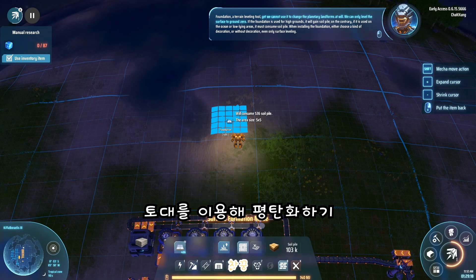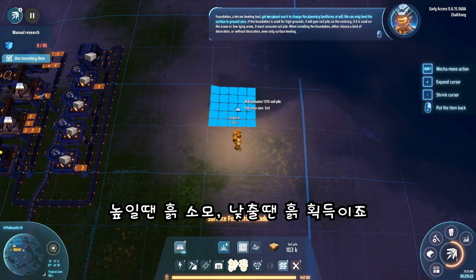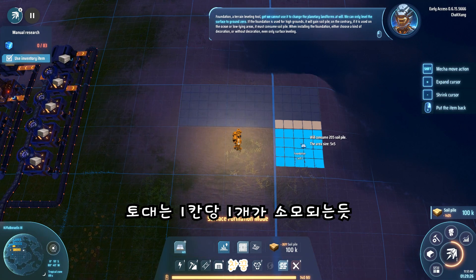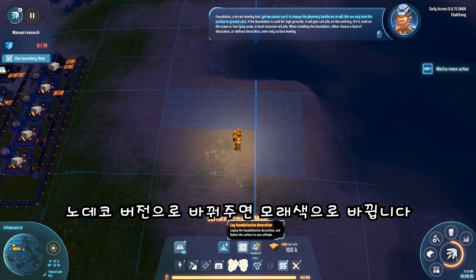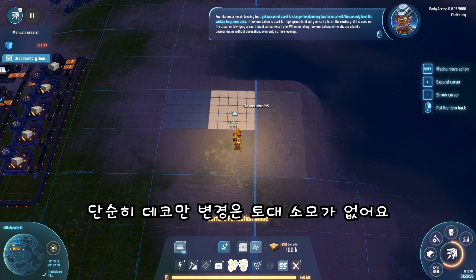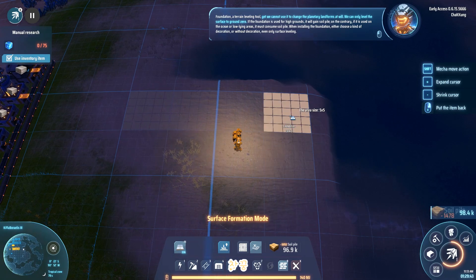Foundation — a terrain leveling tool. We cannot use it to change the planetary landforms at will; we can only level the surface to ground zero. If the foundation is used on high grounds, it will gain soil power; on low-lying areas, it must consume soil power. When installing the foundation, either choose a kind of decoration or without decoration, or even only surface leveling.